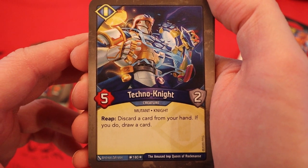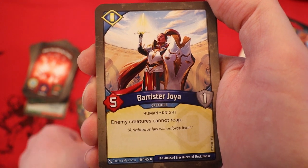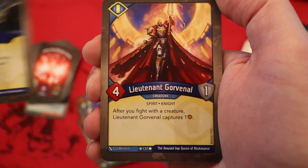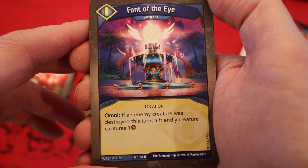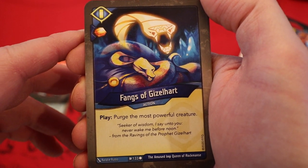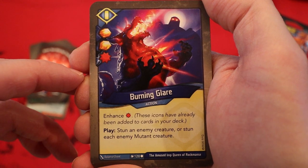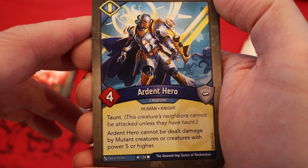Now we're on to Sanctum. It's Techno Knight — five power, two armor, reap: discard a card from hand, if you do, draw a card. Charge with two amber pips — for the remainder of the turn, each creature you play gains play: deal two damage to an enemy creature. Fun card if you get a lot of Sanctum creatures. Barrister Joy, five power, one armor — enemy creatures cannot reap. Always been a fan of that card. Squire Alice, two power, two armor — play: capture two amber. Smite — radiant fight with a friendly creature, deal two damage to the attacked creature's neighbors. Lieutenant Gorvinald, four power, one armor — after you fight with a creature, Lieutenant Gorvinald captures an amber. Font of the Eye is an artifact — omni: if an enemy creature is destroyed this turn, a friendly creature captures an amber. Both of these decks seem to be nice on the amber control already. A second one of those. Fangs of Gizelheart — amber W, play it: purge the most powerful creature. Interesting we have Fangtooth Cavern and this, so we're destroying the least powerful and most powerful creature that turn. Commander — amber W, play it: for the remainder of the turn, whenever you play another card, a friendly creature captures an amber. Burning Glahir with two amber pips and a damage pip — stun an enemy creature, or stun each enemy mutant creature. Ardent Hero, four power, taunt — cannot be dealt damage by mutant creatures or creatures with power five or higher.